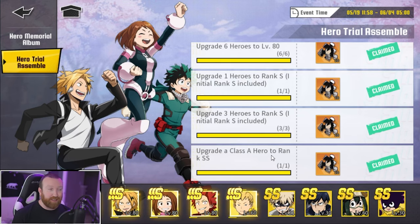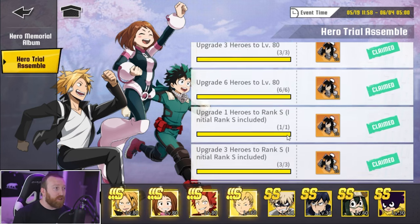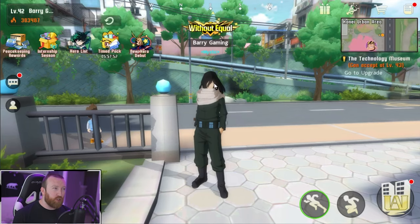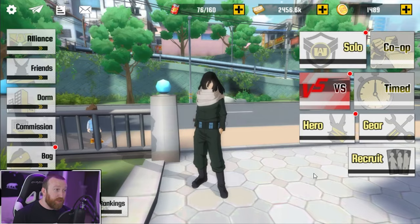Copies are copies — if you can't get the copies it kind of sucks and you can't get there. But the hardest one, I think, out of everything, is upgrading six heroes to level 80. Where we're at right now, we have about six days left on the event. If you logged in on the very first day when the game came out, I just got the six heroes to level 80 earlier this morning.